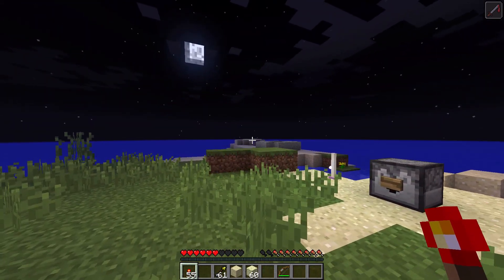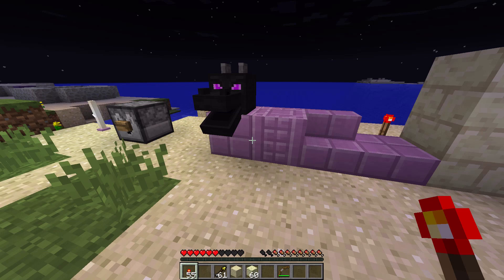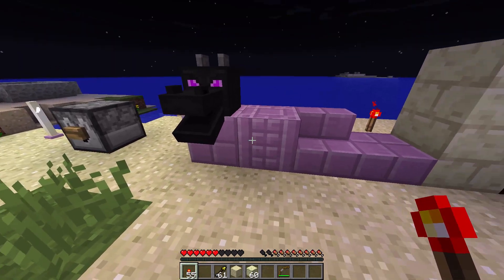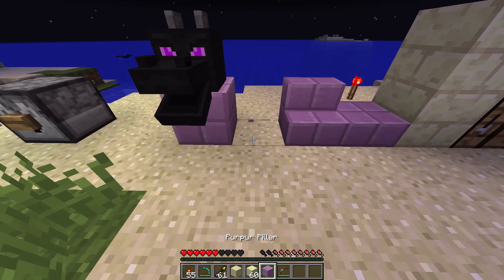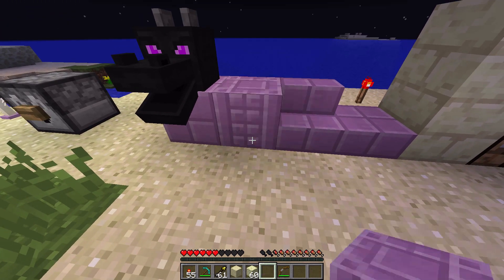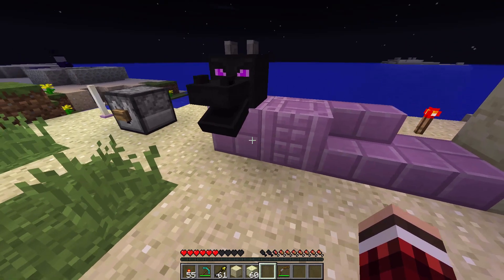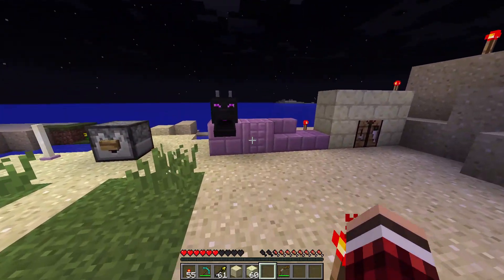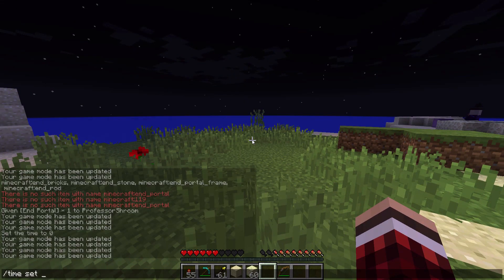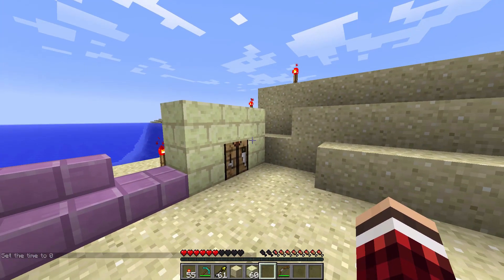Basically these are called Shulkers. There are going to be End cities in the End, on other islands, after you defeat the dragon. They'll be built out of these blocks - let me grab one so I can tell you the name. They're called Purpur - sounds a lot like purple to me. The End cities are built out of these, and they have Shulkers inside which are disguised to look similar to the blocks. You don't know they're there, but then they shoot you, you levitate, and fall to your death.